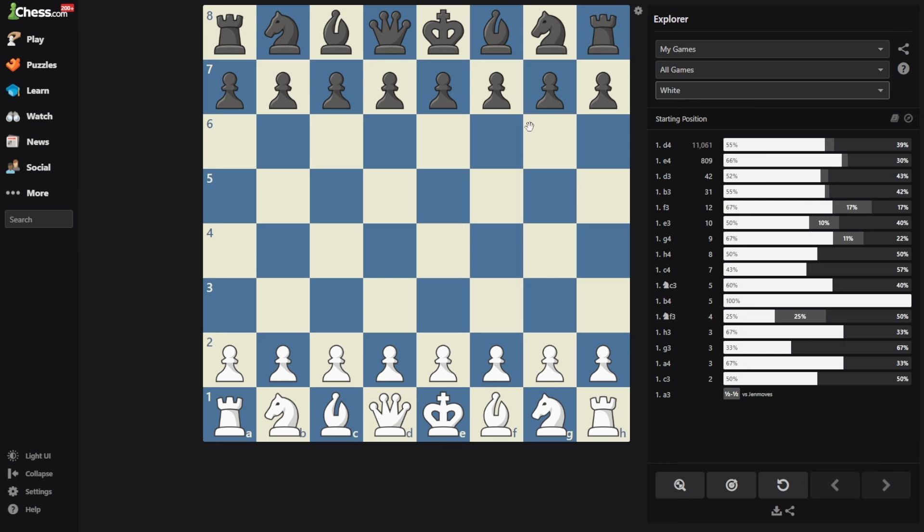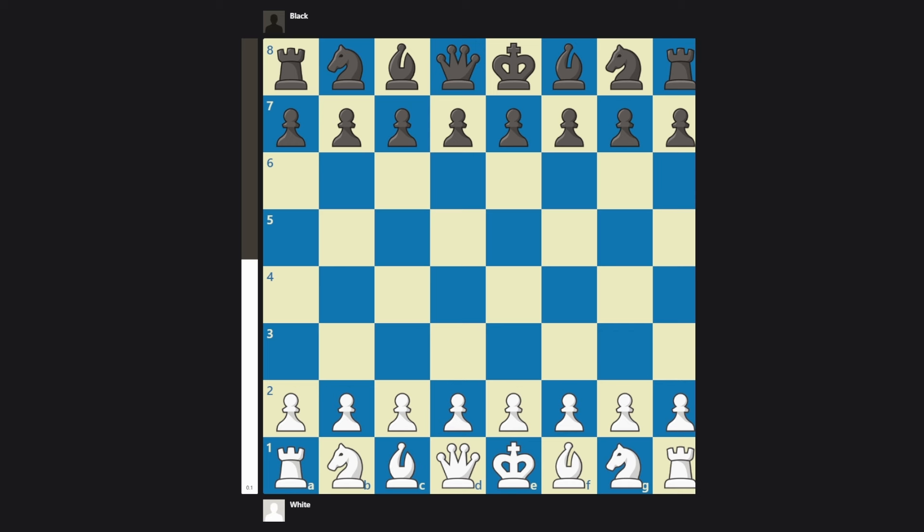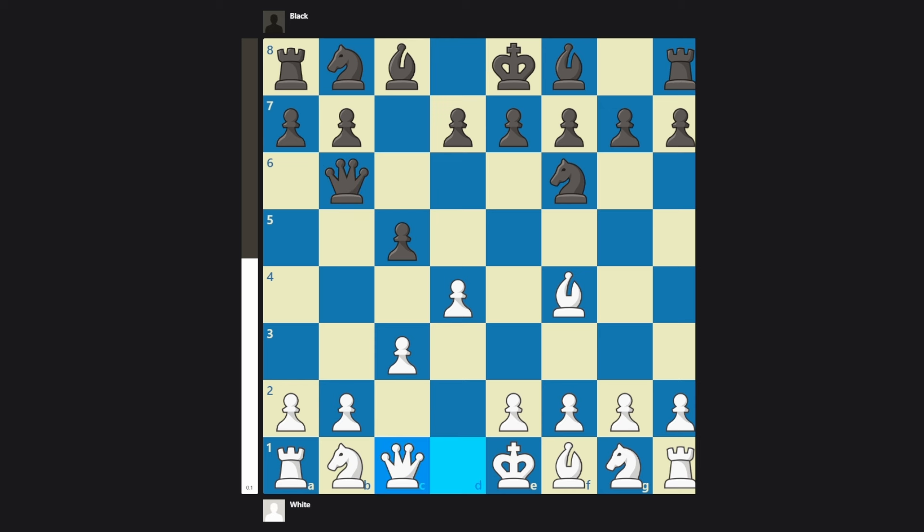I want to show you the white pieces. In January of this year, I played an over-the-board game which highlighted one single weakness in my opening. The move order is d4, knight f6, bishop f4, c5, c3, queen b6, queen c1, cxd4, cxd4, knight c6, and e3. After these 6 moves, I have a 50% loss rate and a 42% win rate. This is statistically terrible.